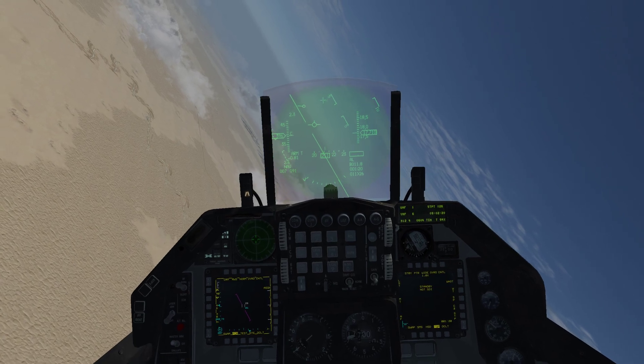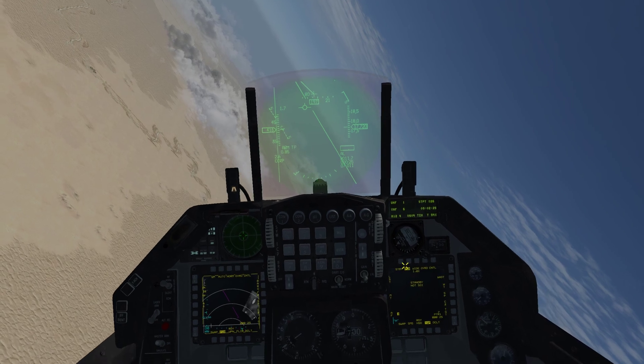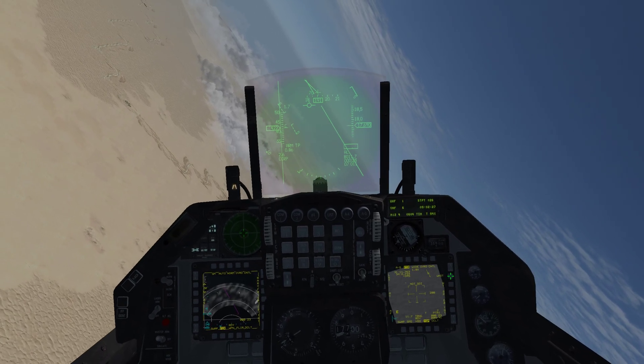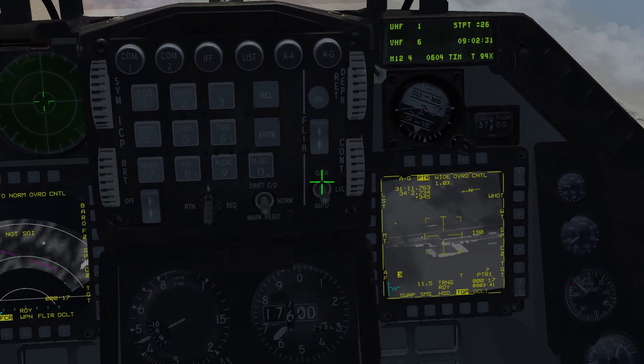And we can bring up our TGP, go to ground mode, and we can now look at whatever we saw with our sight — in this case, we looked at the airfield.